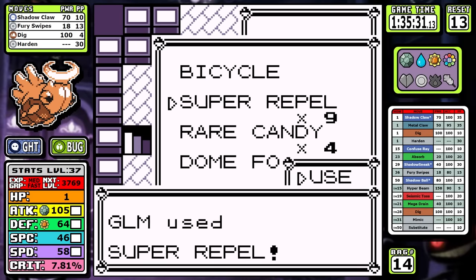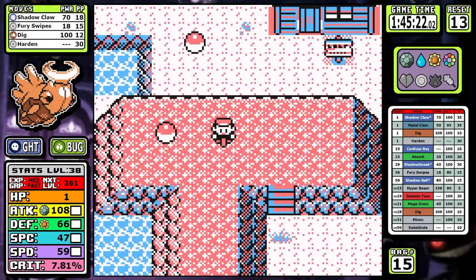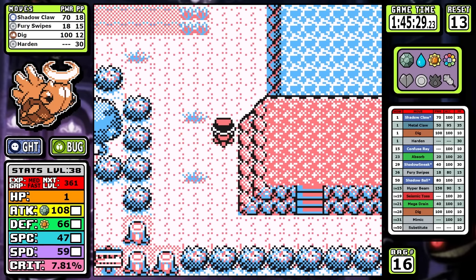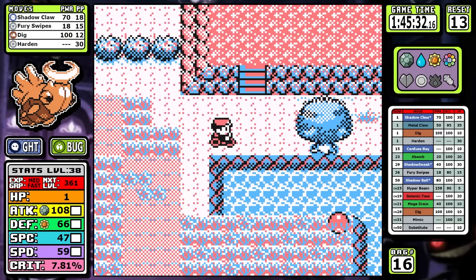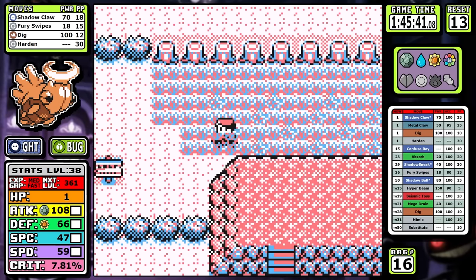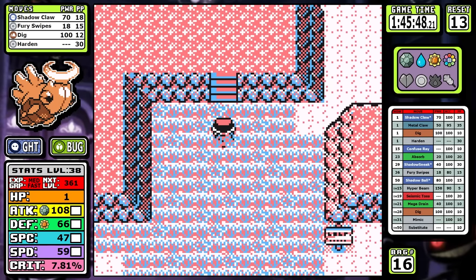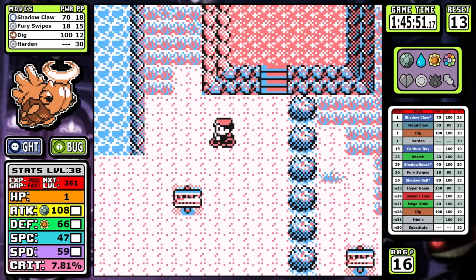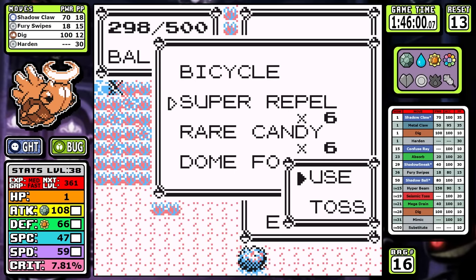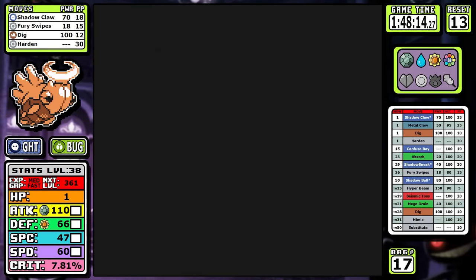Let's keep rolling all the way down to the Safari Zone, picking up Carbos, a Protein, and the final HMs. Something I didn't think about with Shedinja: you don't need healing items. Shedinja has two modes — one or zero. You're either alive or you're dead. You can't heal between that. Skipping the Full Restore was hard — it was going against my very nature of doing these runs — but you don't have to buy potions or super potions, and you save a little bit of money.